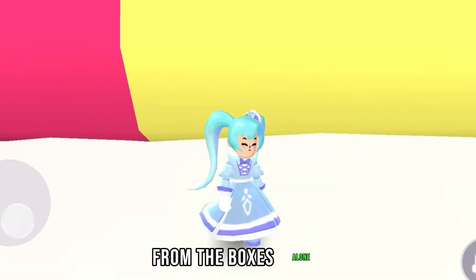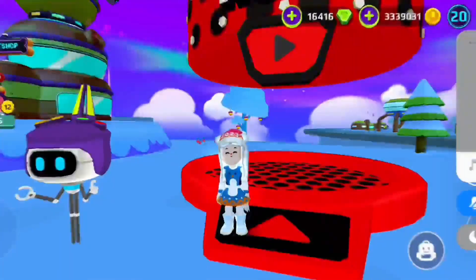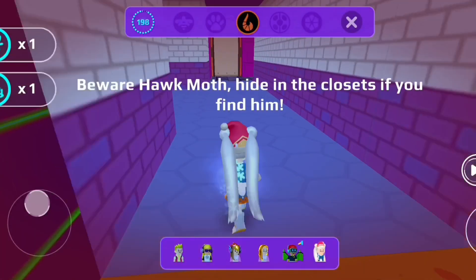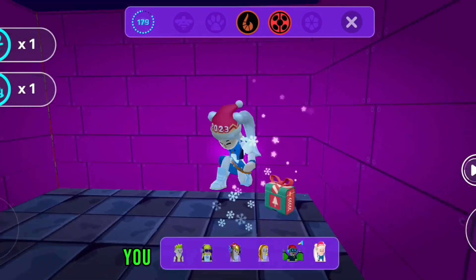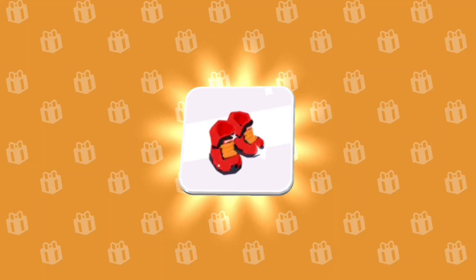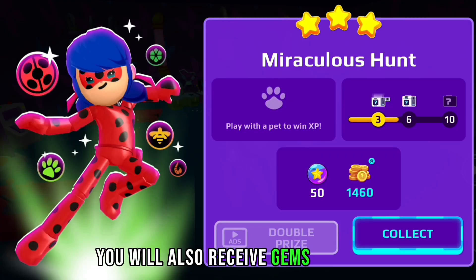From the boxes alone you will get 19 gems and many coins. The second way is to play Miraculous Hunt. You will find three boxes that give you a free red suit, and if your suit is completed, the same boxes will contain gems and coins. At the end of each round, you will also receive gems or coins.